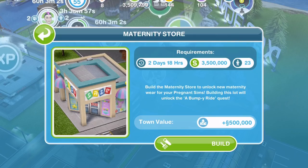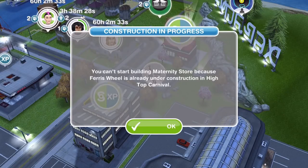I don't know that this will be different for everyone. Normally these types of buildings, the cost and how long they take depend upon how many others you have already built in your Sim Town. So this could be different for you, but for me it's two days, 18 hours, three and a half million. Let's go ahead and get that started.